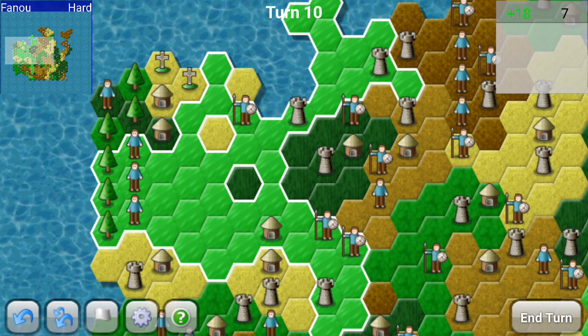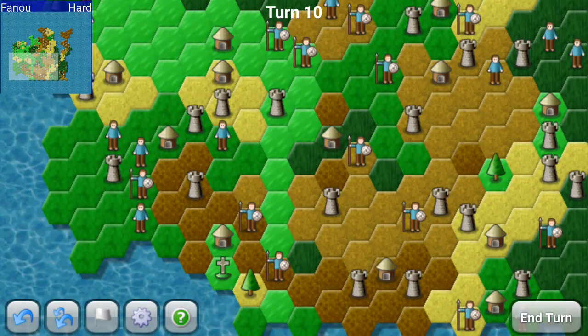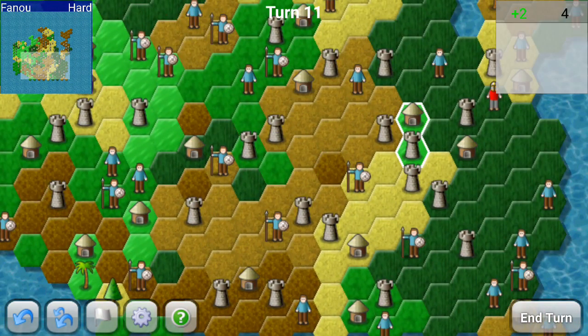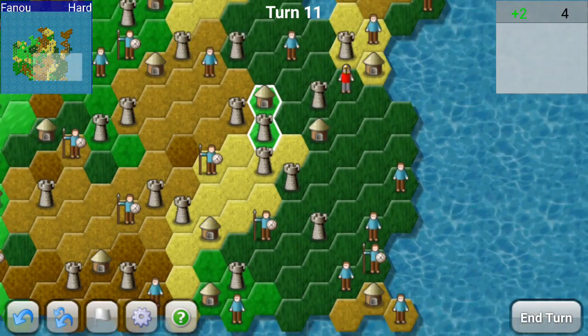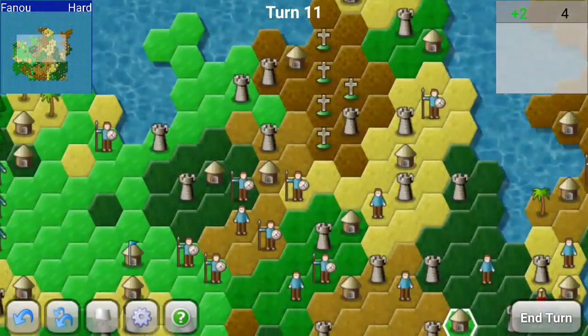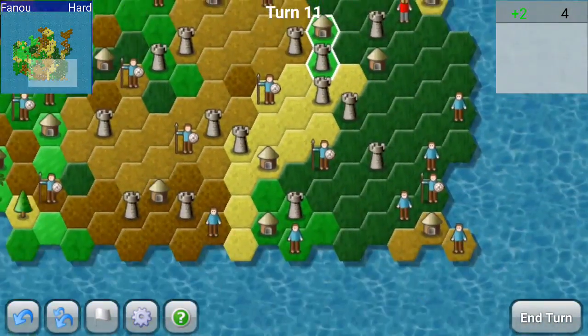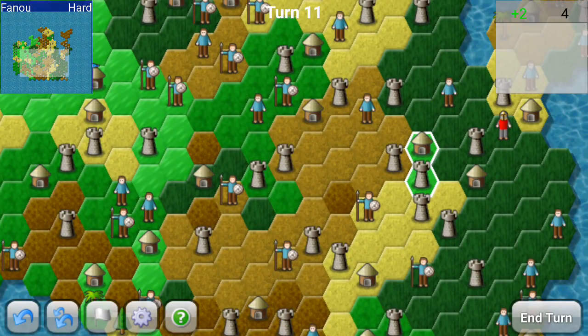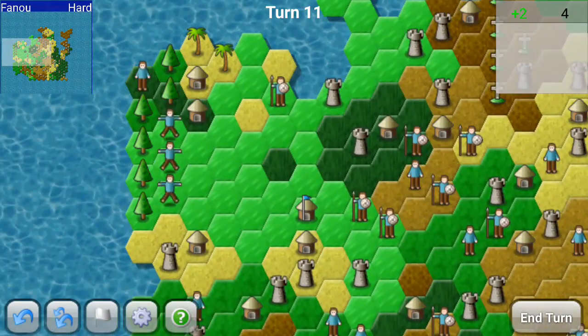Put a castle right there to continue to keep us protected. Moving on. So we did lose some territory in the south. We still have a castle over there, but it looks like we got a knight. Dark green is definitely going to be a problem. Hopefully dark green and light brown fight amongst themselves for a little while though.